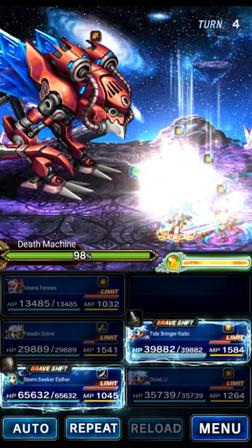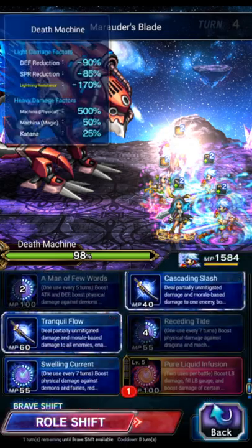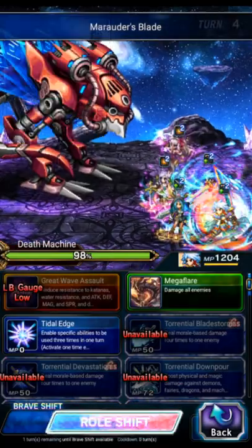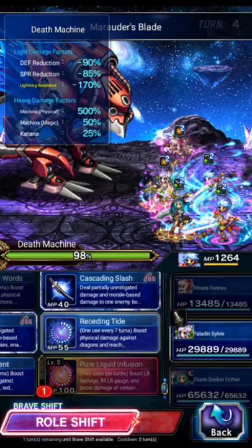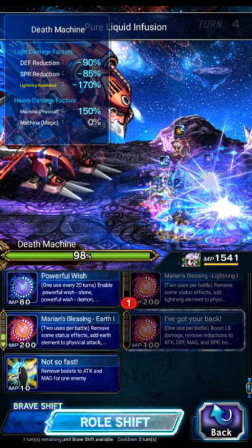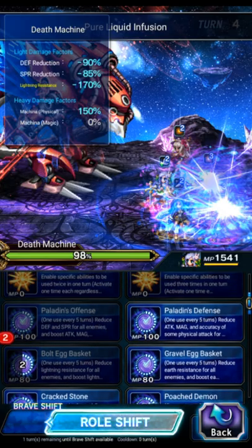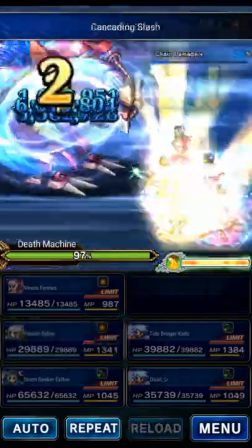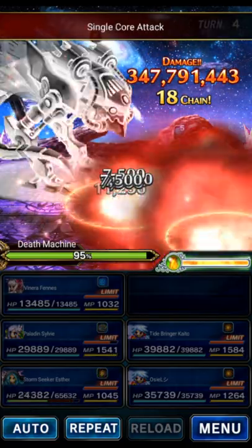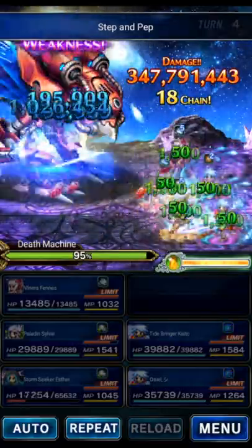This is an AOE attack this turn and it's going to be pretty painful. We're going to guard Esther, Venera will break the boss, Kaito will Magnus, Tranquil, and the other Kaito will Magnus Receding and Tranquil. Sylvie is going to replace that imbue yet again — Paladin's Offense, and Paladin's Defense. Once again a decent chunk of damage, but Esther should cover this pretty fine. Ouch — but it's okay, Esther's tanking like a champ.